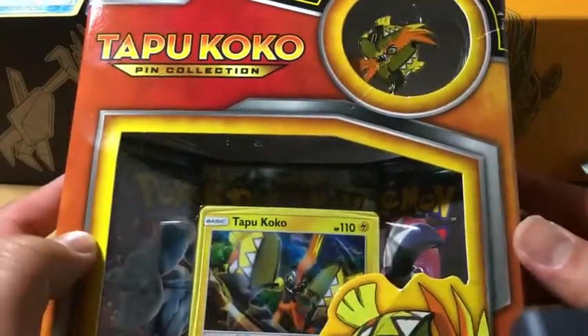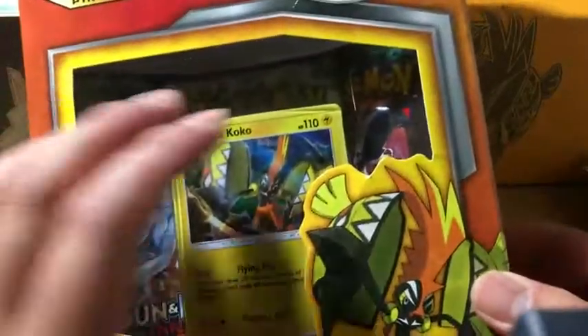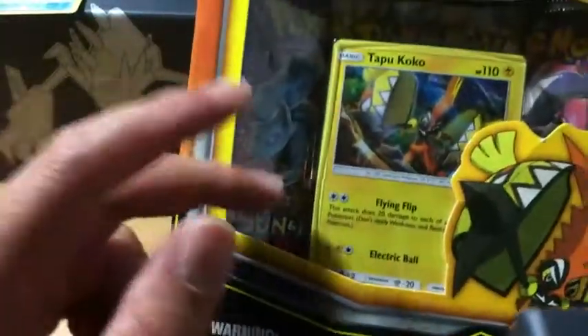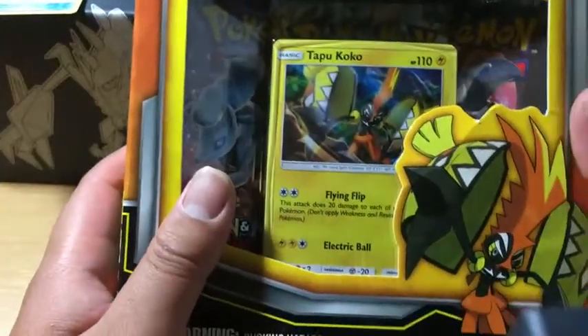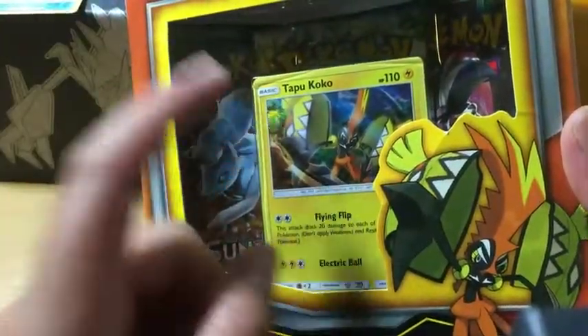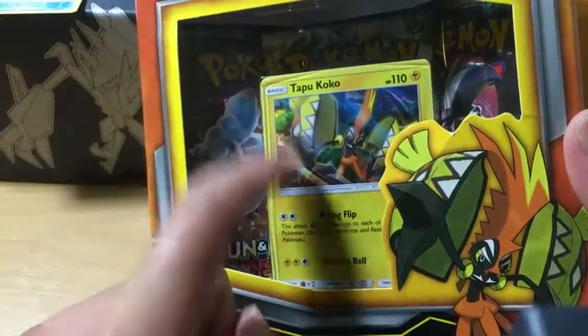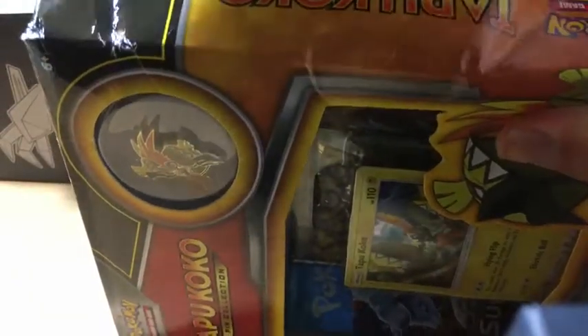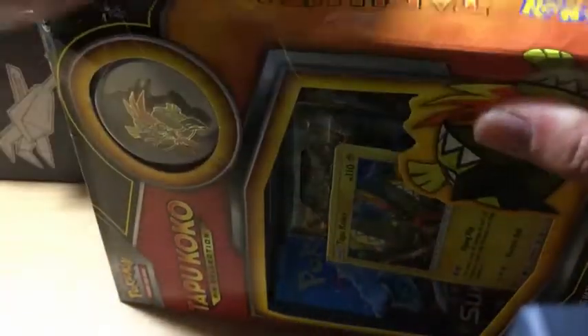We're opening up a Tapu Koko pin collection, and this promo is way too good not to open up a bunch of them. This is actually the best Sun and Moon promo so far — no matter what condition it's in, if it's good it's gradeable, and if not it's still playable. Let's see if my suspicions are confirmed.